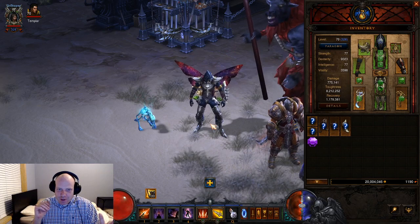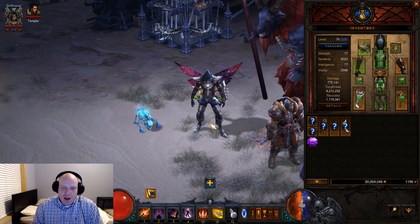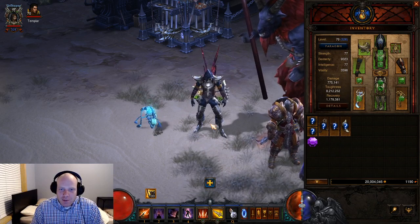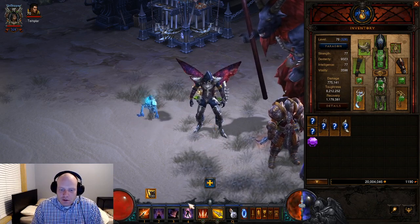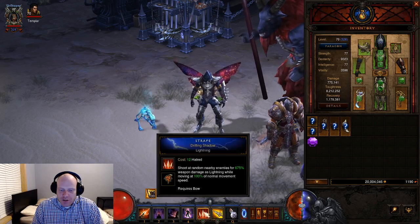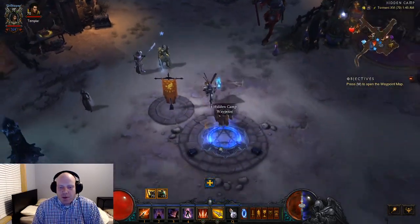I'm not as good as Dioxide at stutter stepping. I do like the force move stutter stepping. I find — and maybe you'll find this — when you have strafe on left-click and hunkering arrow on right-click, it's so much easier to stutter step with this build.